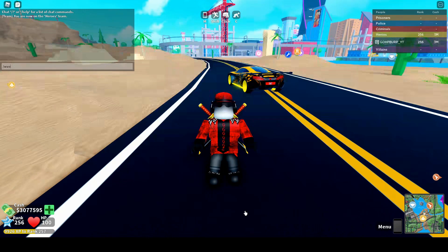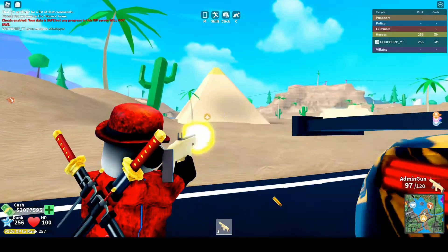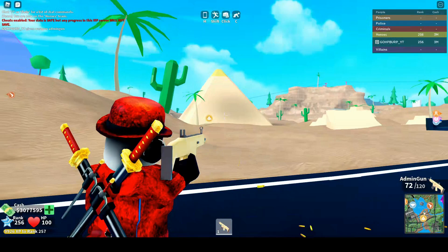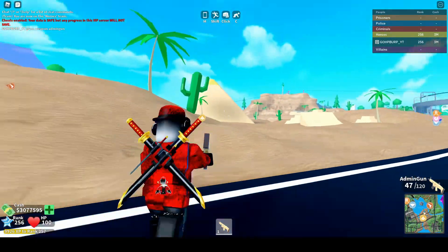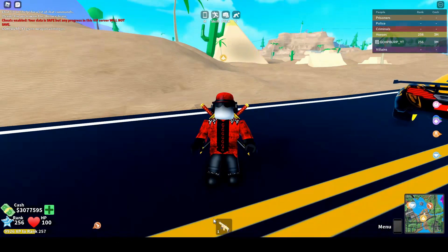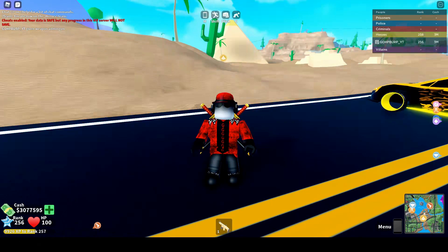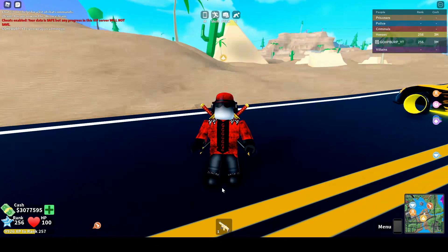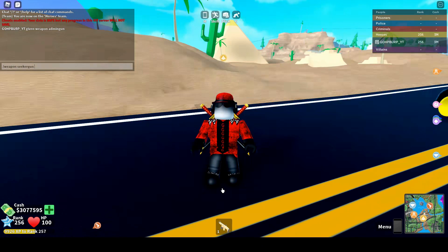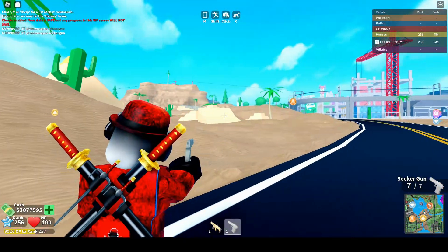The first one is the admin gun. We go slash weapon and then my username — just like that. Holy cow, I'm curious how much damage this does. It has 120 bullets and a very fast fire rate. The next one is the sheriff deagle.